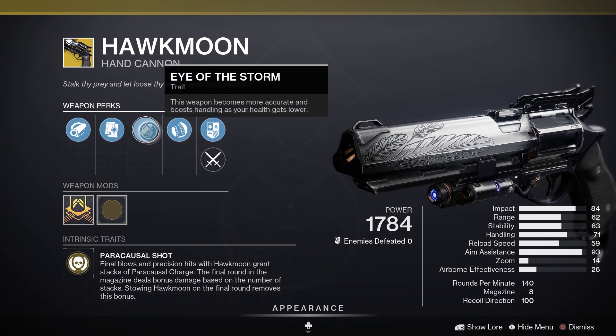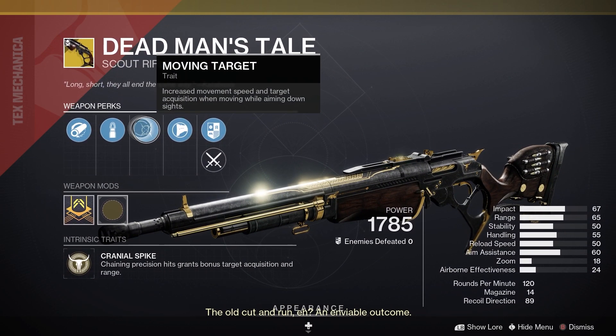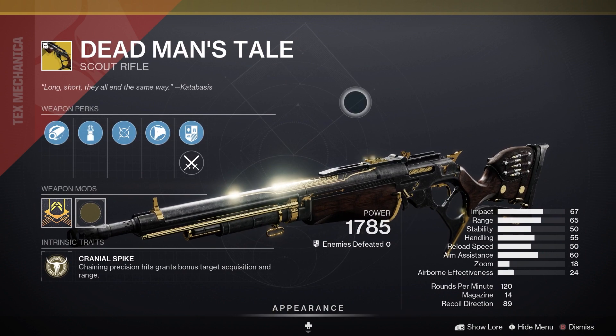Let's have a look at the random rolled exotic weapons. So Hawkmoon — we've got Eye of the Storm. Isn't too bad at all. And then Dead Man's Tale — we've got Moving Target. That is going to be good for PvP.